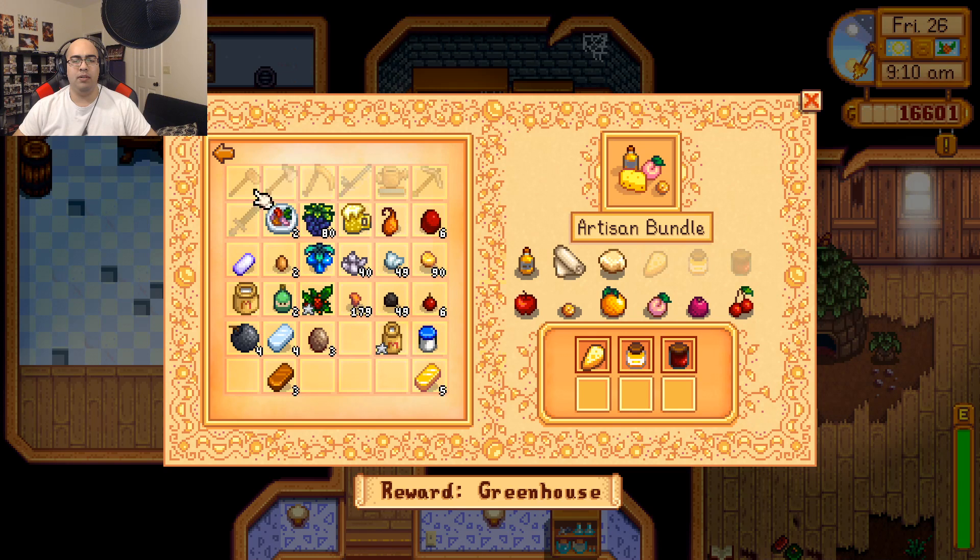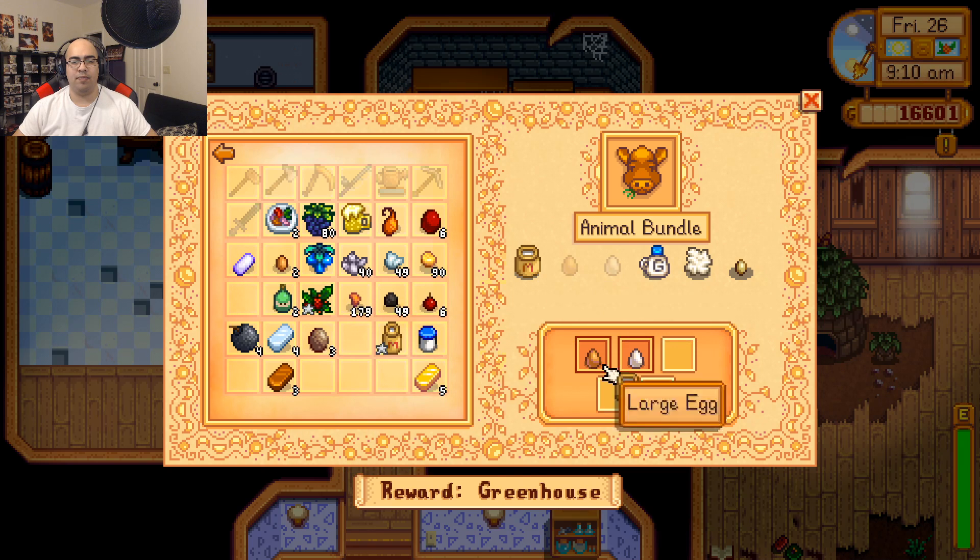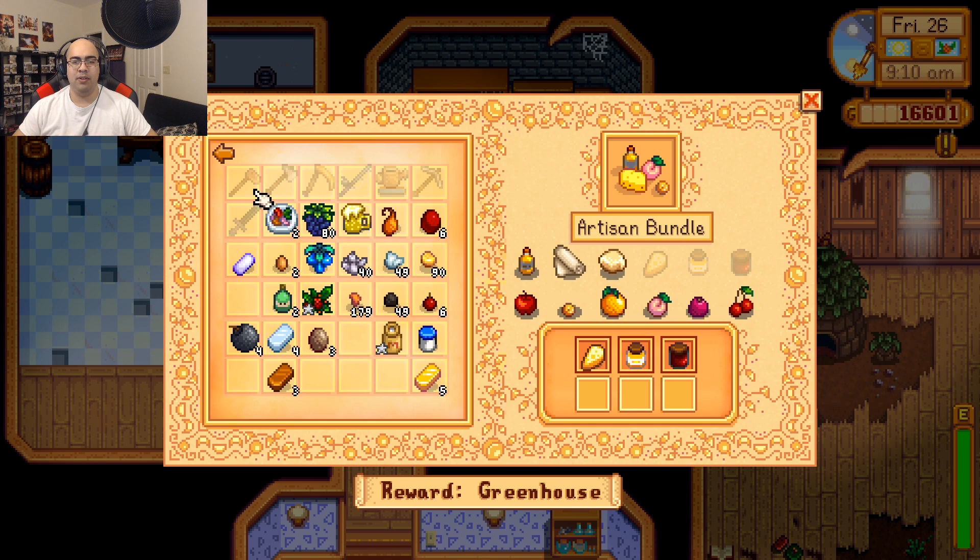Artisan bundle? No — animal bundle. Large milk, okay. Wool and a duck egg. We are close because I'm going to get the duck egg soon, so it'd be goat milk or wool next, and we'll be done with the animal bundle. The artisan bundle needs goat cheese — so once I get a goat, we'll be good there. And then we just need essentially a truffle oil. I don't think I have any truffles yet.